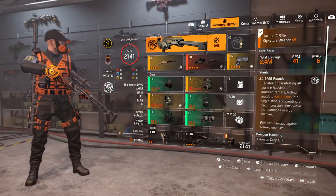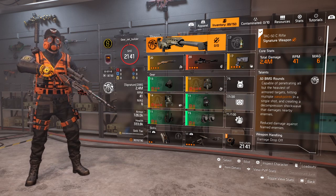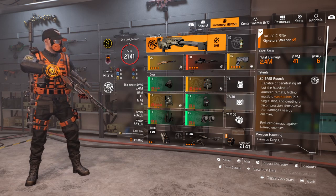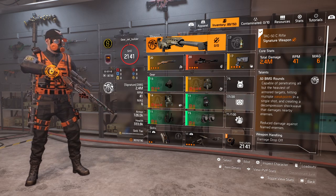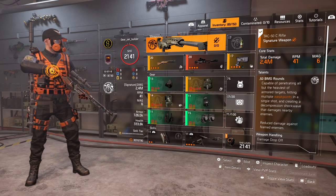We'll be running a full red build — six red cores, also eight red cores. For the specialization, obviously it's Sharpshooter — you get a bit of stability and 15% headshot damage. Okay agents, that'll do it for today, thanks for watching, hopefully see you in the next one — peace out.